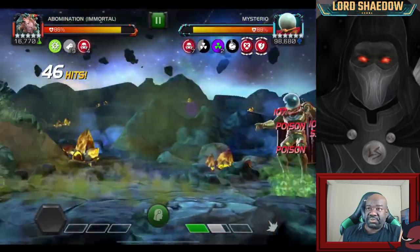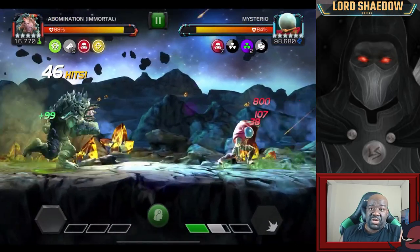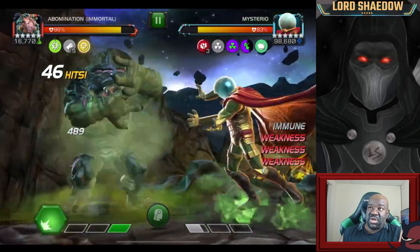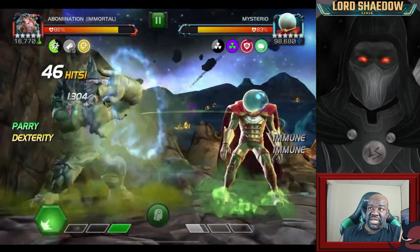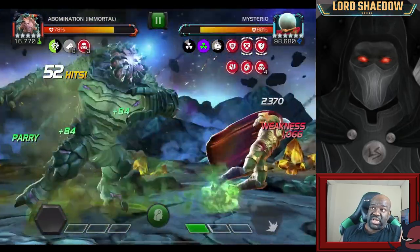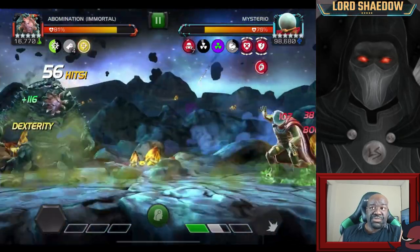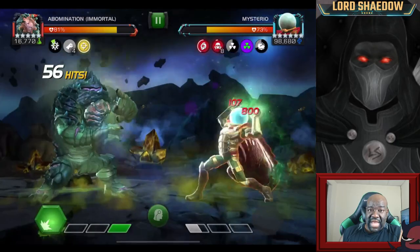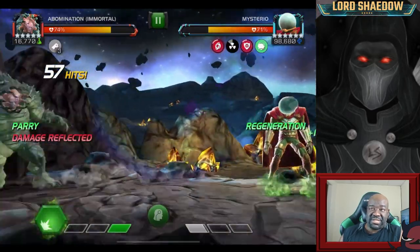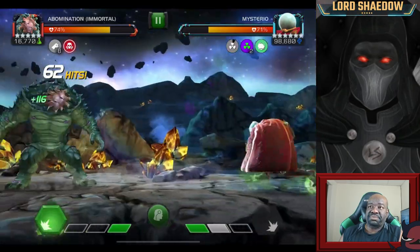We managed to get the Special 2 and our health is pretty decent at this point. He's starting to do some good damage. We still want to bait out Special 1s, and then spam our Special 1s until that little green aura on the left side buff disappears. I'm just waiting that phase out. Now I can fire my Special 1 — the aura is about halfway — and look at the damage. We're doing some real damage now for the first time.